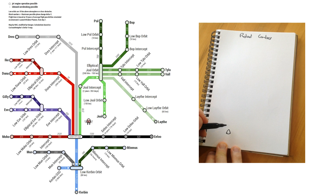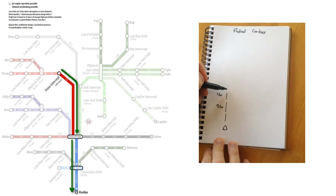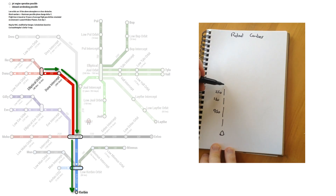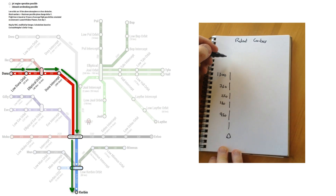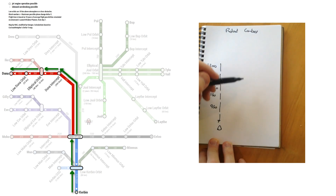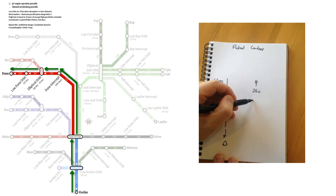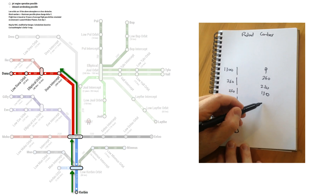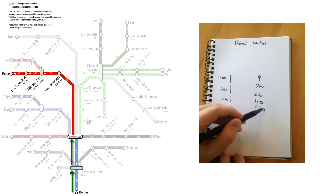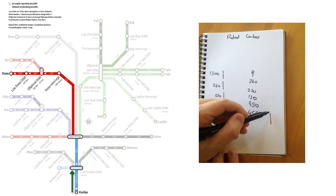Coming in I'm going to be using the atmosphere of Kerbin to brake me, so I don't need to worry about delta-v for that. The next step is I need 950 delta-v from the edge of Kerbin space, 130 to make it out to Duna intercept, 250 to make it up from the elliptical orbit, and then I need 360 to go from low Duna orbit up to the elliptical orbit, and 1300 delta-v to make it off Duna itself. Going the other way I need 360 to get down onto Duna because I don't need to spend any delta-v to land — I'm going to try as much as possible to use parachutes. I need 250 to make it down to elliptical orbit, another 130 to make it into Duna intercept from the edge of the Kerbin sphere of influence, 950 to make it out to the Kerbin sphere of influence from low Kerbin orbit, and 4550 delta-v to make it up from the surface of Kerbin.